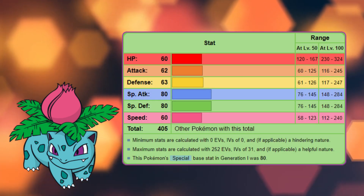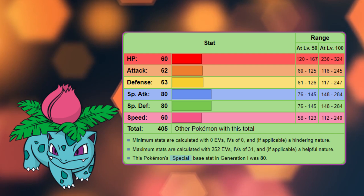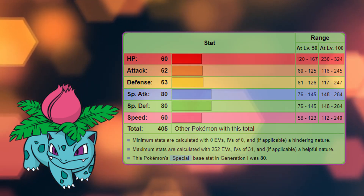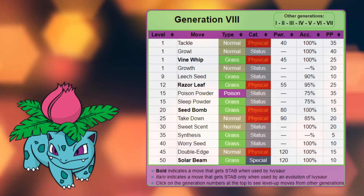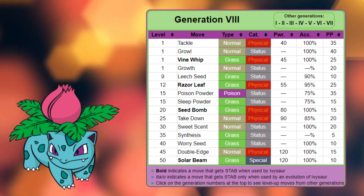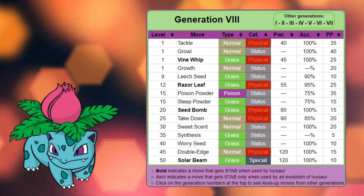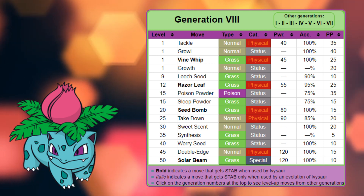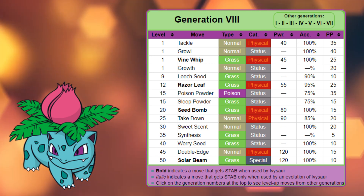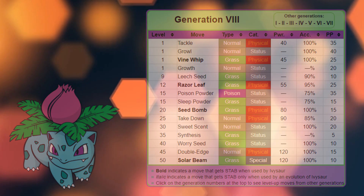Ivysaur's stats are slightly higher than Bulbasaur's: 60 HP, 62 Attack, 63 Defense, 80 Special Attack, 80 Special Defense, and 60 Speed. Its current natural learnset is Tackle, Growl, Vine Whip, and Growth at level 1, Leech Seed at level 9, Razor Leaf at level 12, Poison Powder and Sleep Powder at level 15, Seed Bomb at level 20, Takedown at level 25, Sweet Scent at level 30, Synthesis at level 35, Worry Seed at level 40, Double Edge at level 45, and Solar Beam at level 50.